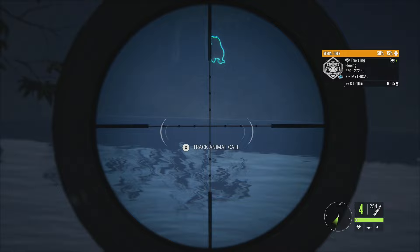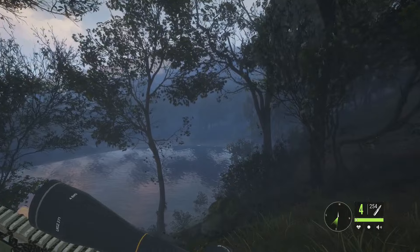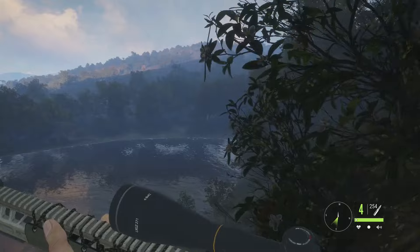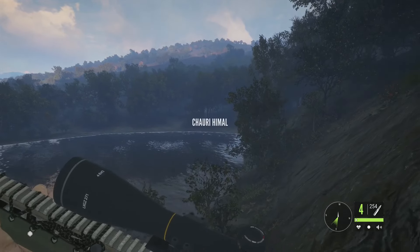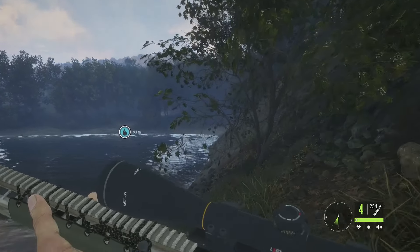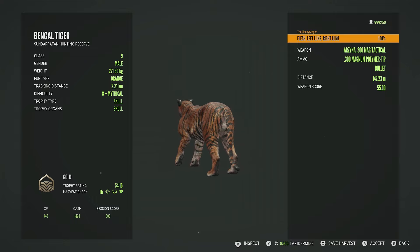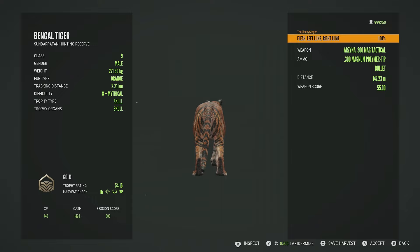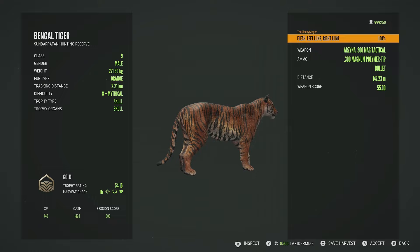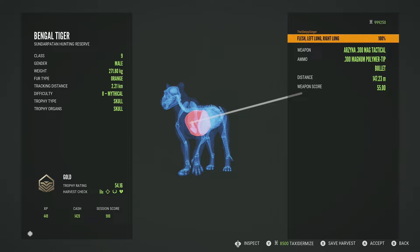He jumps up right there but it was a good shot — 50 to 75, 25 to 50 — and he is dropping very quickly. He is down. Something I've noticed around the community is that mythicals can make diamonds, so that is something to keep an eye out for. I personally haven't seen one, and I don't even have a diamond 9 legendary, but mythicals can do it — so if you find one with a really good estimate, definitely take it down. He is a gold at 54.16, just one point off from the top end of his estimate, and 271.80 kg — only 0.20 off from the top of his weight estimate of 272. Got him in the left lung and right lung, so just a fantastic shot.